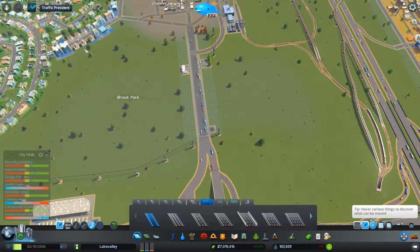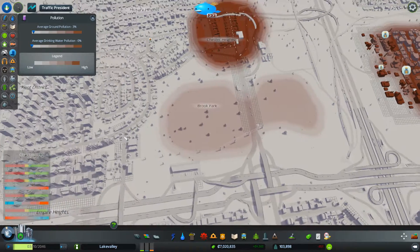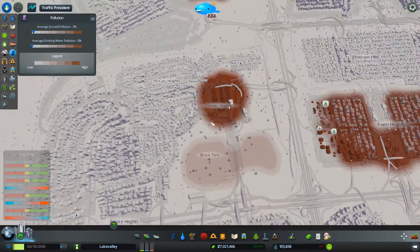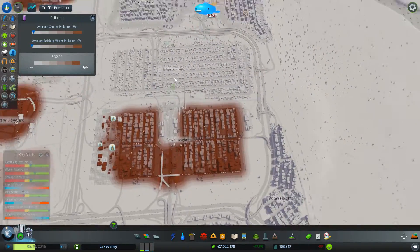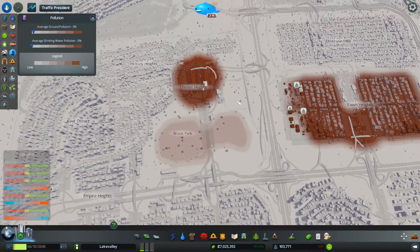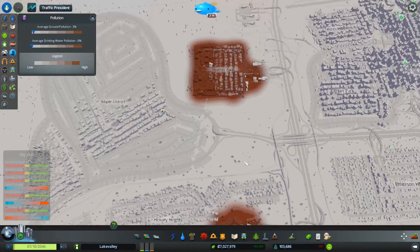Oh look — that pollution goes away really, really quickly. You can turn that into a residential area. I'd like to move the incinerator out as well — where would I put something like that? I'd like to move that as well, that would be fantastic, but I just don't think I'm going to get lucky — not just yet anyway.